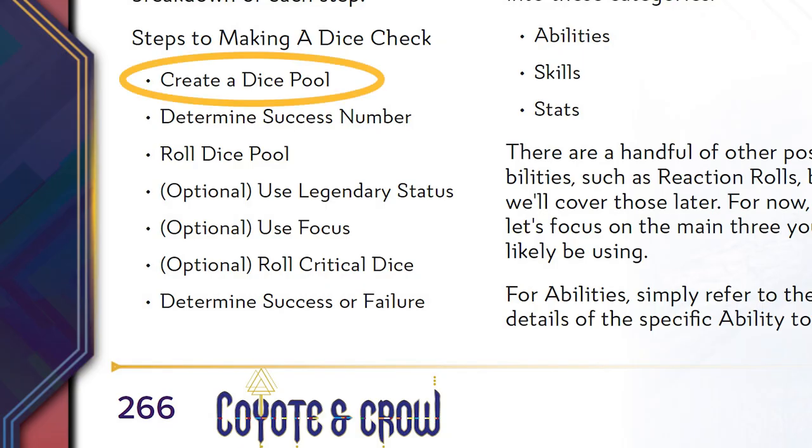Most of what you do with dice in Coyote and Crow will be called dice checks, or making a check. There's a very specific structure to making a check. You'll often be rolling multiple D12s at once. These groups of dice are called a dice pool, even if it's just one die.